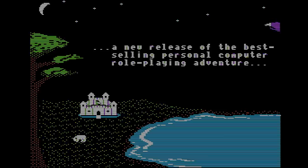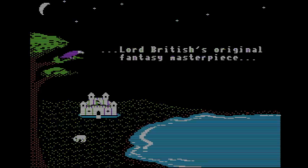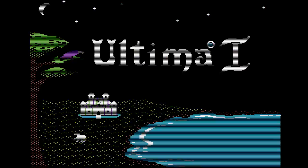Ultima, like Akalabeth before it, was based on 19-year-old Richard Garriott's home Dungeons & Dragons game. It was one of the first CRPGs I ever played on the Apple IIs in the library I would visit as a kid. Originally developed for the Apple II, it was ported to a number of different microcomputer platforms and saw a number of re-releases and remasters, including the PC version you can buy as part of the Ultima 1-2-3 bundle on GOG.com, which is probably your easiest option if playing on a modern machine.